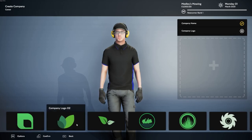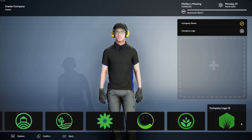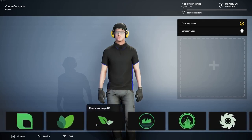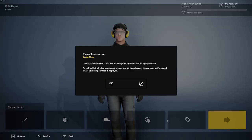Okay, what kind of options have we got here? That's not horrible. That's a little too flowery for me. Actually, that's kind of cool there. Let's see what this one looks like. So we can put it on the front of the shirt. Edit player, player appearance. On this screen you can customize your in-game appearance of your player's avatar, as well as their physical appearance. You can change the colors of the company uniform and where your company logo is displayed.